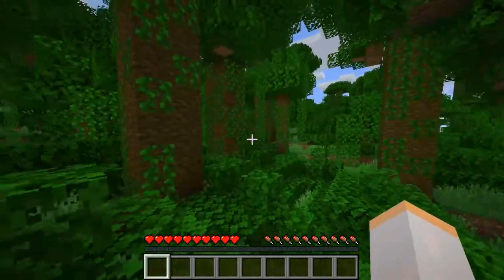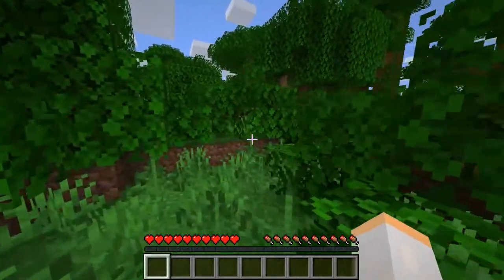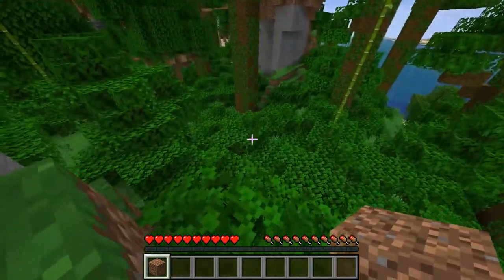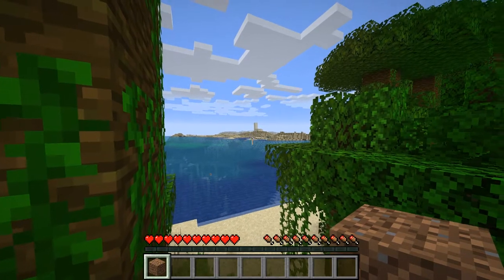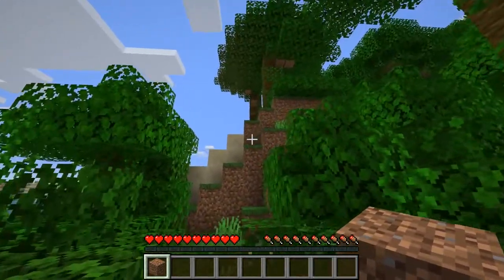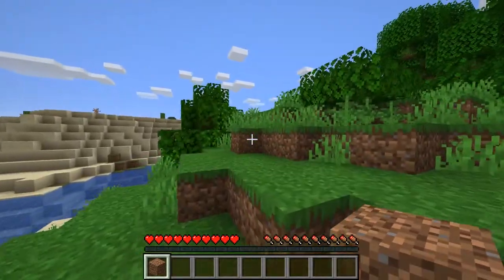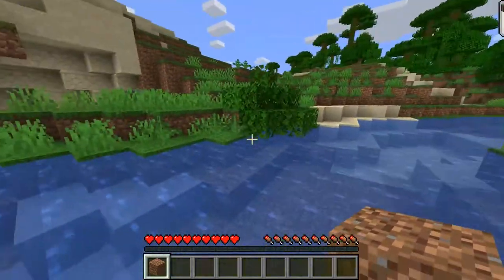First things first, you've got to find somewhere to live — ideally not too far from your spawn point, because there's a pretty good chance you're going to die. You can break stuff by holding left click; you have to hold it, not just click once. We're going to go find a place to build. Over there in the distance is what looks like a desert village. We could build on the edge of the desert and the jungle — we've got wood in the jungle, sand in the desert to make glass, and there's also water around.